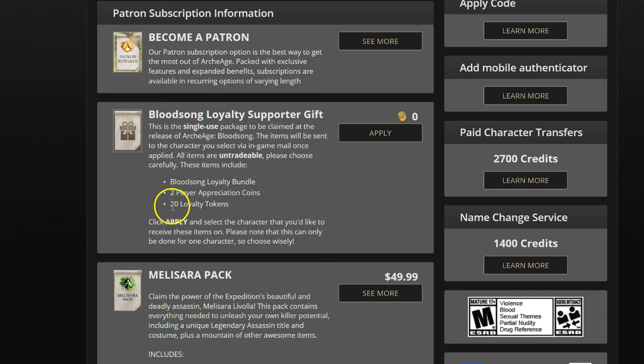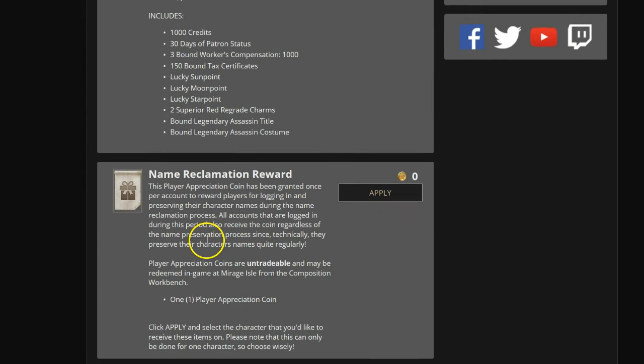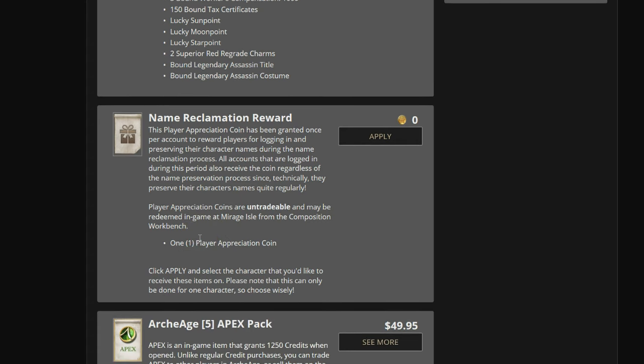You've got 20 loyalty tokens, player appreciation coins, a Blood Song loyalty bundle — a whole bunch of good stuff right there for free that I haven't claimed, because I was holding on to it for the new Fresh Start servers.